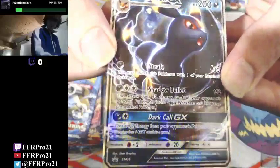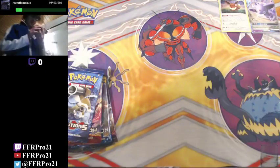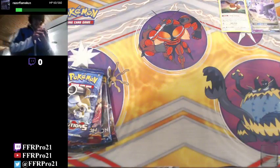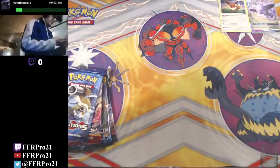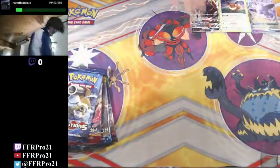And last but not least, we have our Black Star promo card - Umbreon GX. With Strafe for 30 damage, you switch this Pokemon with one of your bench Pokemon. And Shadow Bullet for 90 damage, the attack does 30 damage to one of your opponent's bench Pokemon. And then GX move Dark Call, which lets you discard two energy from your opponent's Pokemon. So that is Umbreon GX.